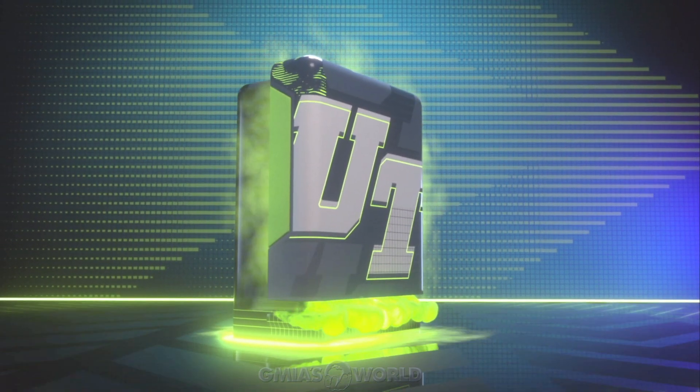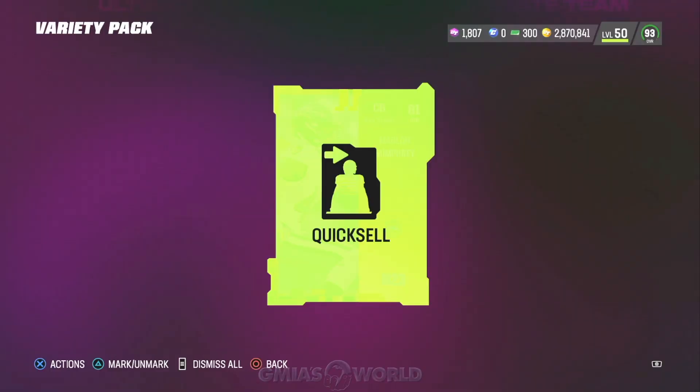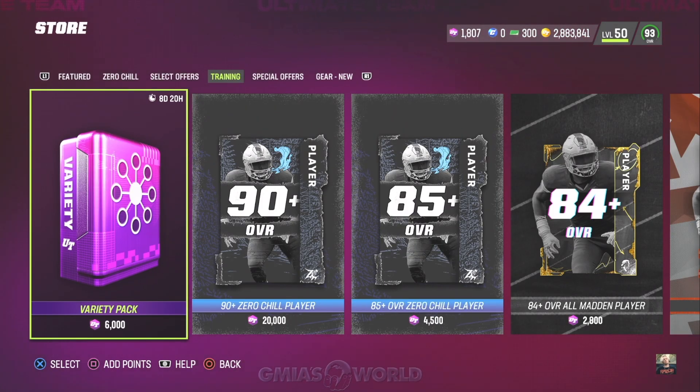Those are your options: either go the pack route with the 30k Zero Chill set, or go the Training Variety Pack route — and that's pretty much it. We got Marlon Humphrey and we're done. I'll see you guys next time. Have an unbelievable day, good luck getting Bo, let me know what you pull. Until next time, one love.